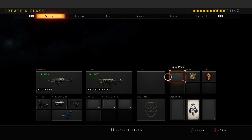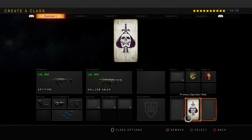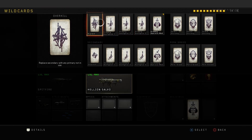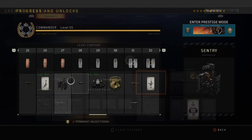I also have the Helium Salvo as a secondary item to shoot down UAVs, since I'm running Dead Silence as Perk 3 instead of Ghost. I also have Perk 2 as Gung-Ho, so I can pick up my weapon and shoot while running. And of course, the operator mod — you have to have the Operator wildcard if you're going to equip it.